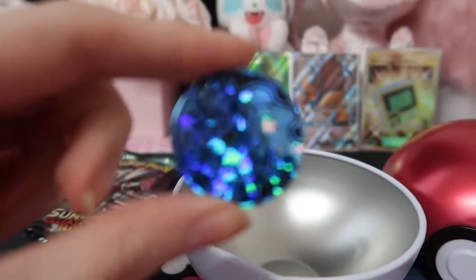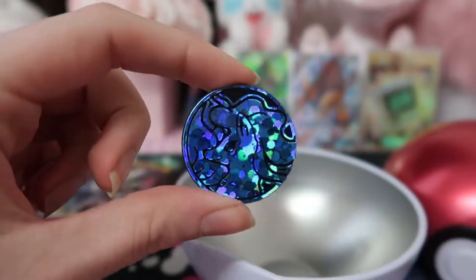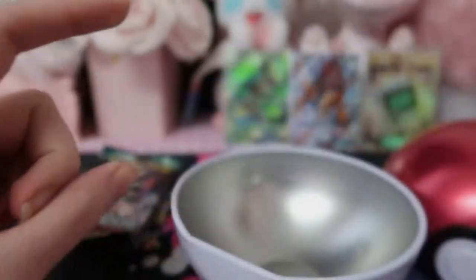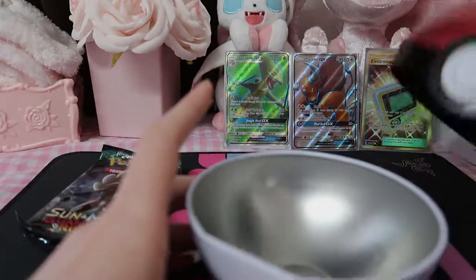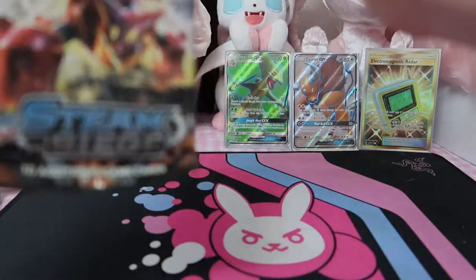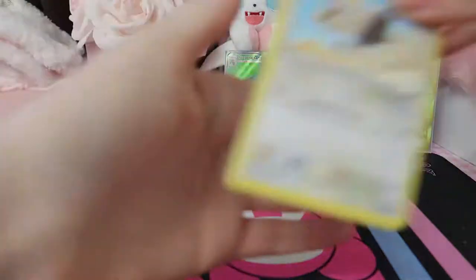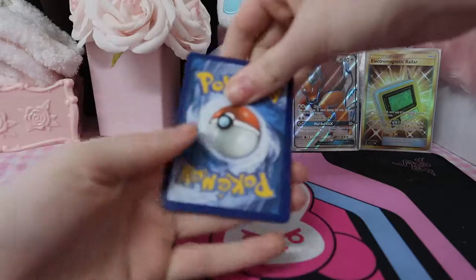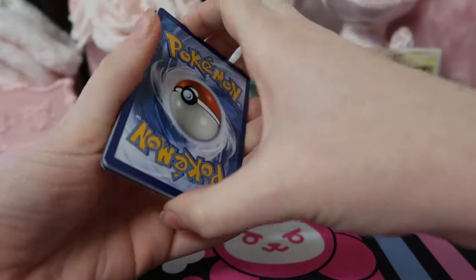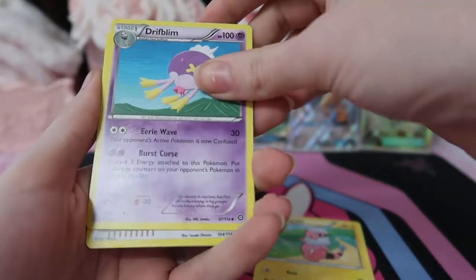That is really cool — that is an Alolan Ninetales coin! Ninetales is one of my favorite Pokemon, so that is an awesome coin to get. I'm over Steam Siege. They get a bunch of loose ones that didn't really sell and basically what they'll do is put them into little things like this — they say you get a coin and you randomly get some packs. It kind of entices people, since obviously if it didn't sell much they're not going to overly push selling these.